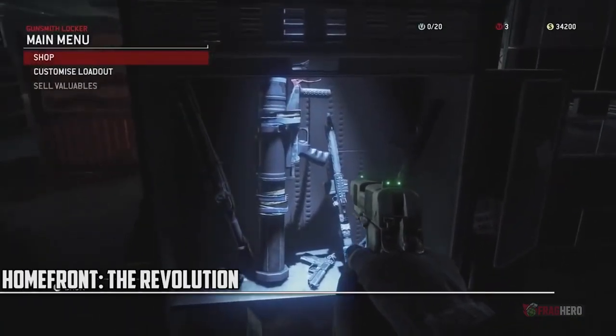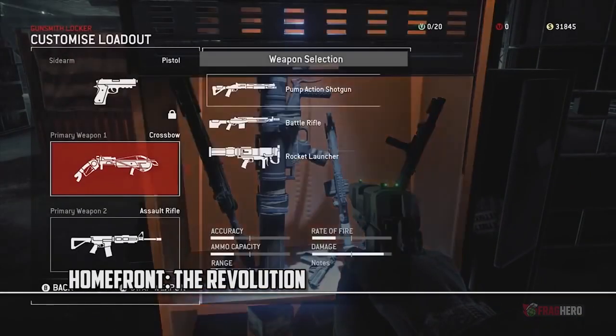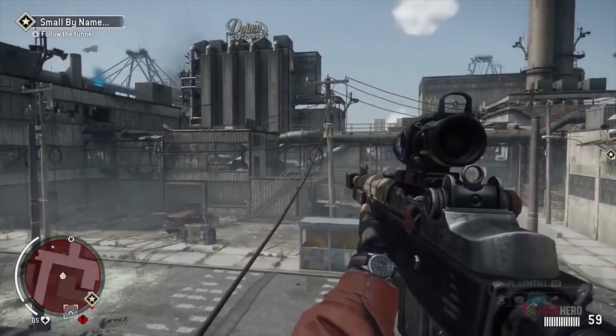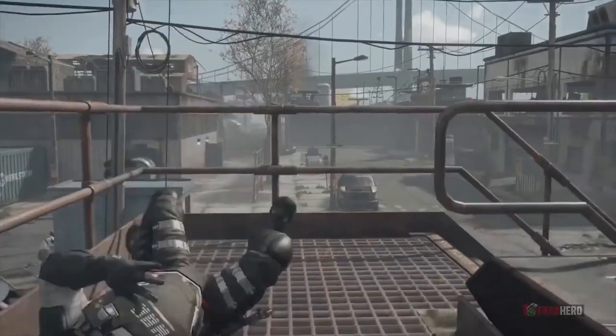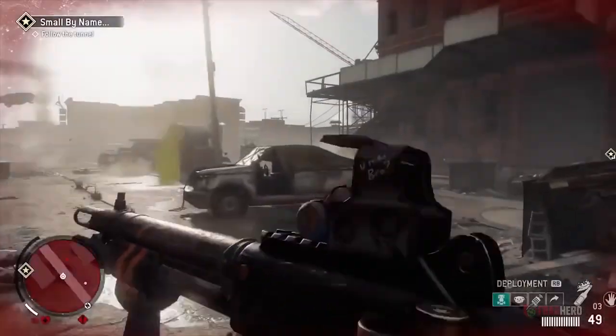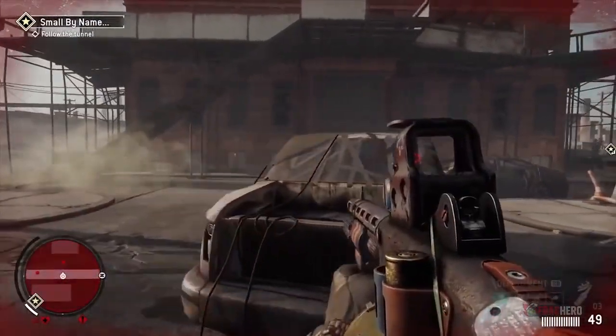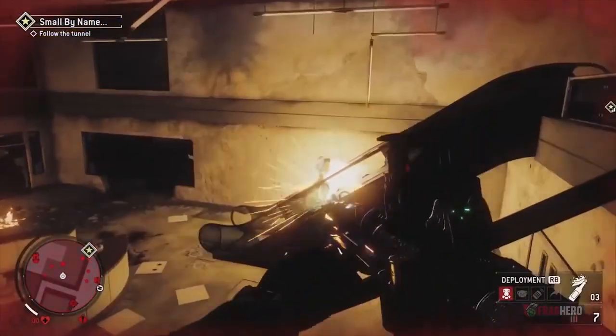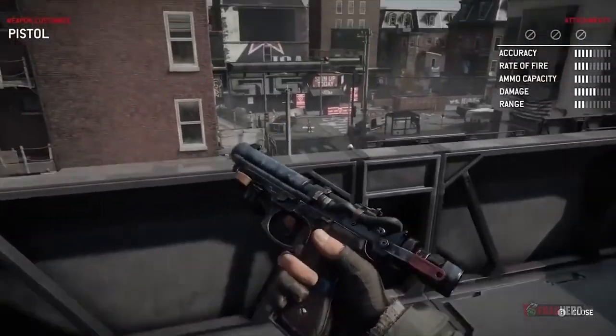In Homefront: The Revolution, weapon customization is unlocked through blueprints, the whole process being extremely handy and easy to use even while in battle. With just a few presses of a button, the guns you own can be enhanced on the fly — no need for complicated maneuvers or intricate formulas. The pieces that compose a pistol can easily be switched to the more effective ones of an automated gun, for example.